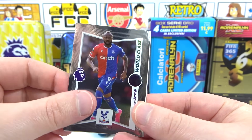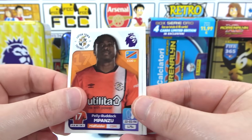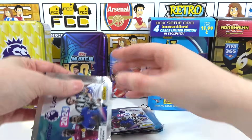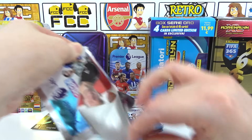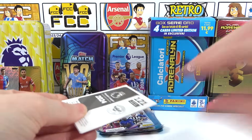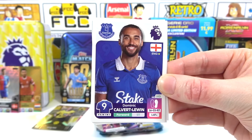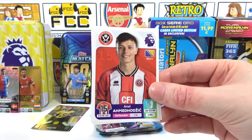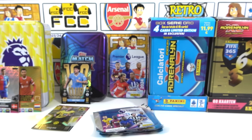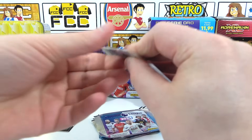Next pack: Montiel, World Class IU, we still need Nunes and Darwin. Then Mpanzu, Nathan Collins, Lindelof. Whenever I say 'let's get something good' with Premier League stickers, Ramsdale comes out — weird. Ramsdale, Calvert-Lewin, Basham, Adhomovic, and the Ensign. Brentford badge — this tin is boring so far; these tins are ruining Christmas.